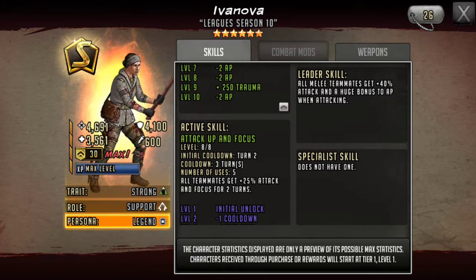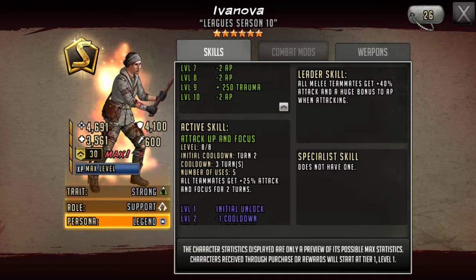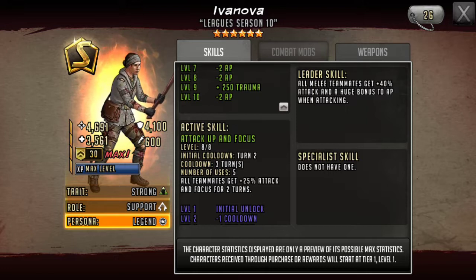And then to top it off, her lead skill gives all melee teammates 40 attack and a huge bonus to AP when attacking. I've heard people asking what teams we'd attack with using that lead skill — the Aaron event just started, and that's a fast-tough 40/40 defense leader, and the exact counter to that is a melee attack lead. I think she's really good.